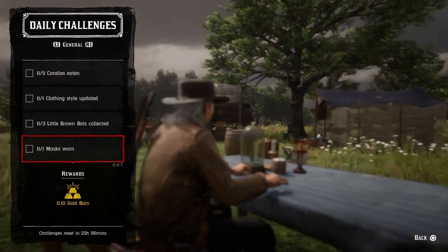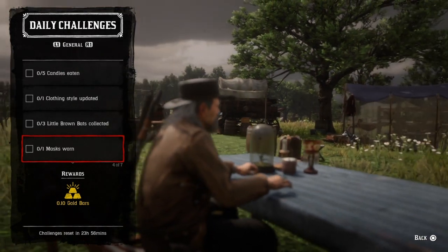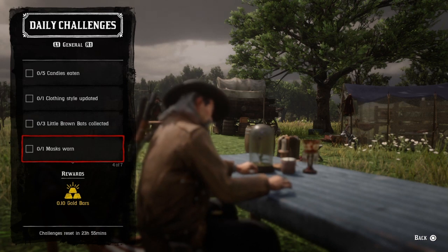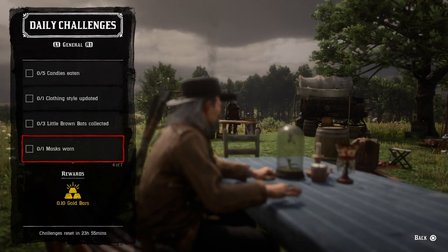One mask worn — go visit the Madam and buy some masks, put one on, and that challenge will be completed. You can also use different bandanas — they work as well. But get the mask while Madams are selling them.